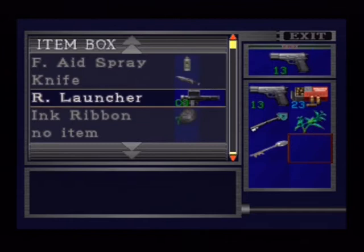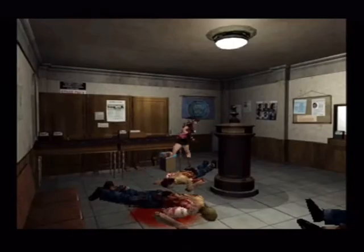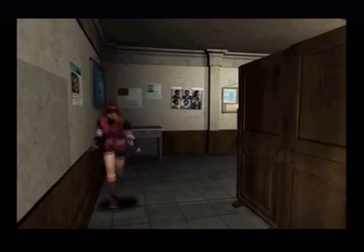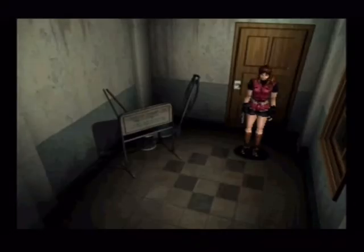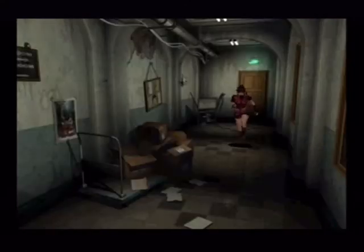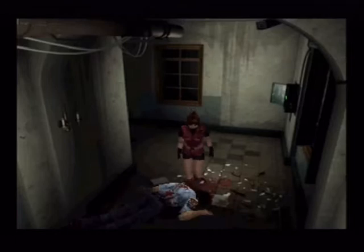I would like to test out the rocket launcher on Mr X, but that won't be for a while yet. We're about to use the spade key anyway, because the lighter is in there. And that means we can get the Virgin Heart now. There'd be another ink ribbon in there, won't there? The liquor isn't here this time because it's the B scenario, but there are the bullets on the headless man, so nab them.